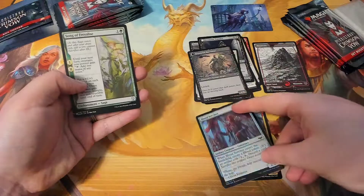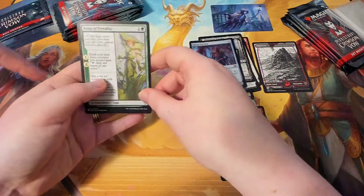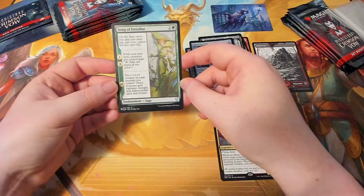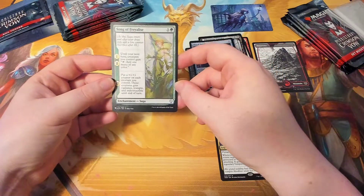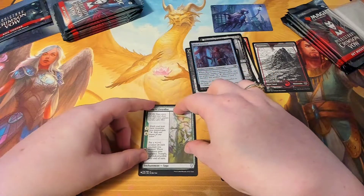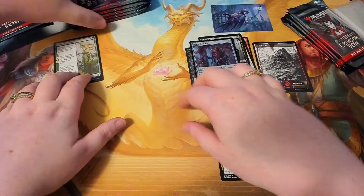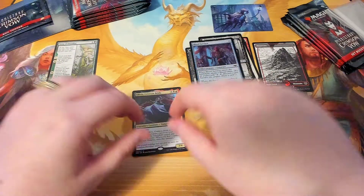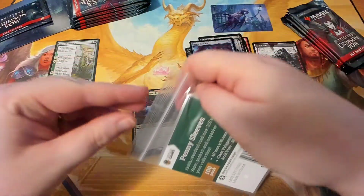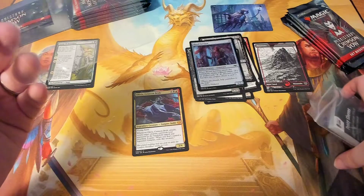Blood Servitor — because it's a common we're just gonna put it in the commons, even though it's shiny. And then this is a list card — Song of Fray Elise. I like this one, it's pretty, this one's my favourite art. Is this the normal one? It's a common, you can put it up here. So we'll put list cards over here. Put your mythic over here as well. What's my mythic? This one, yeah. You'd probably want to put a sleeve on it.